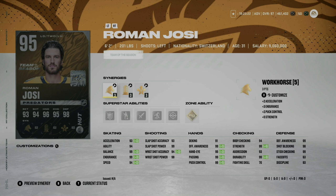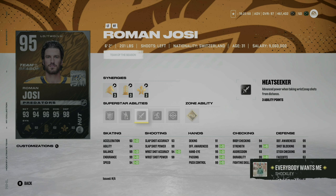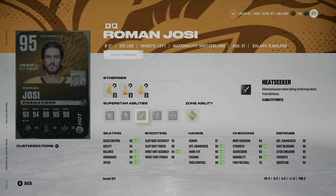Roman Josi is one of the best left-handed defensemen in the game. I love that he has one-timer and Seeing Eye — if you're looking for a left-handed shot with a great combo of those abilities, this is the card. He also has Stick Em Up, and you can throw on Heat Seeker too. If you already have Hedman or Koborn, where do you put them? But if you're a Preds fan like myself, this is a well-deserved card for carrying Nashville this year — and this is almost a guaranteed 99 overall card.